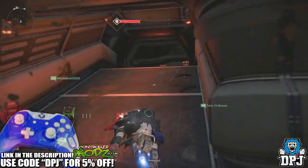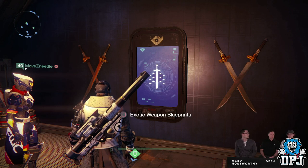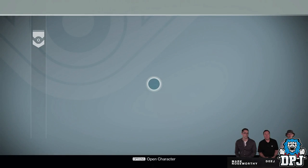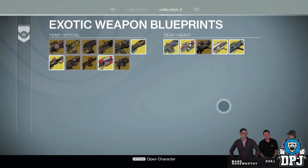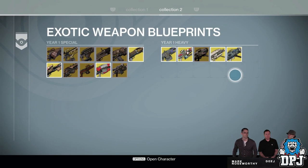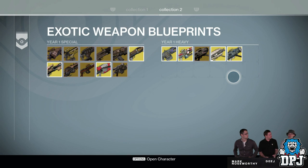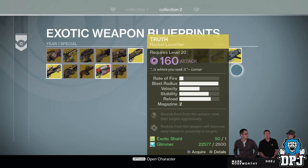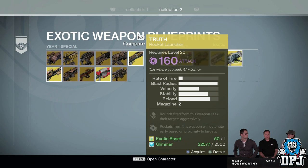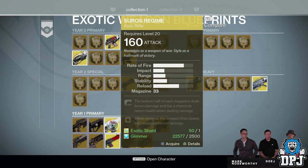Basically, your Year 1 exotics are what you currently own. When The Taken King comes out, all your current exotics will be available for you in the exotic blueprints vault. Once obtained, they will always be here for you to collect at any time. So if you accidentally dismantle a weapon, you can head back to the Vanguard room in the Tower and grab that very exotic weapon you dismantled — although it will cost you one exotic shard and 2500 glimmer, and you will have to re-level that weapon.